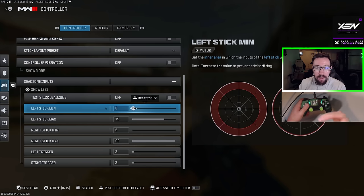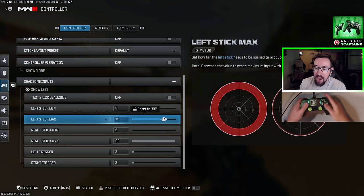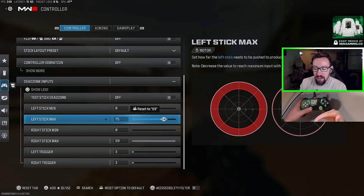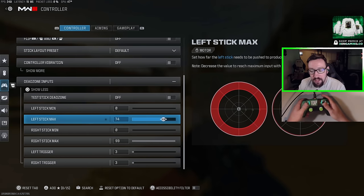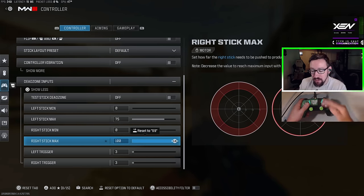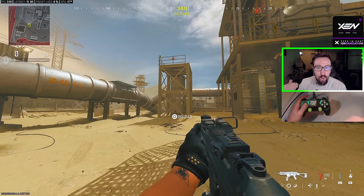My left stick minimum is also zero for more responsive movement. For the maximums, my left stick maximum is turned down to about 75, meaning I only need to move the left stick 75% of the way to trigger full movement speed. On my right stick — my aiming stick — I play at 99 or 100, which gives me the full range of motion for maximum control and precision when aiming.